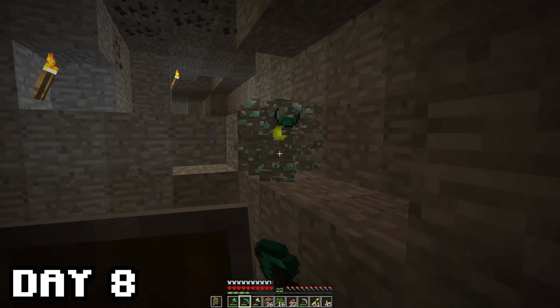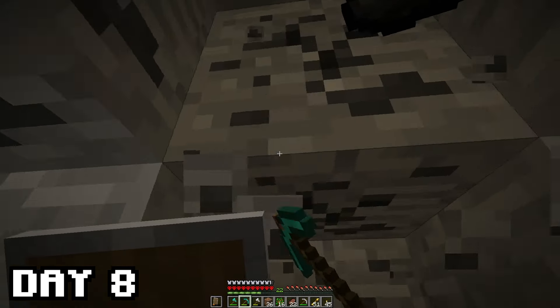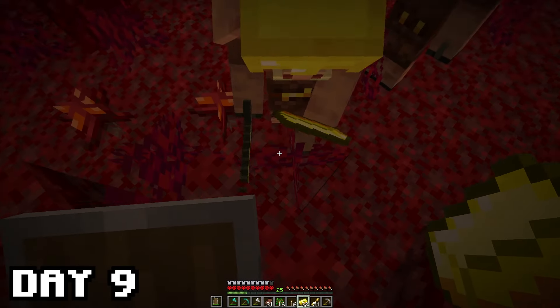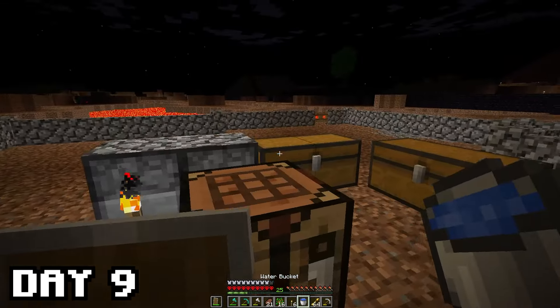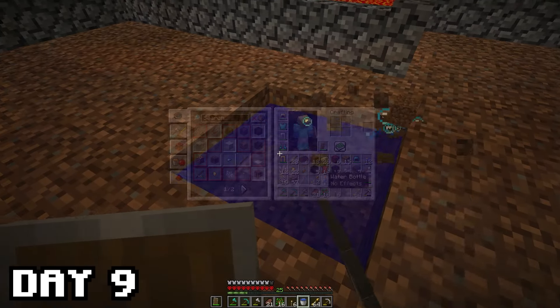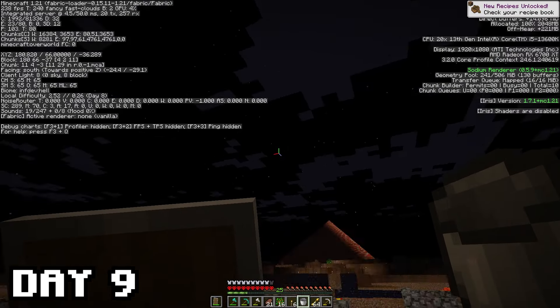During day 8 I went back to mining and managed to find another cave, which means another 40+ gold and tons of other resources. After smelting everything it was already day 9, and I went back to the nether to trade with the piglins. This time I managed to get 3 water bottles with this batch of gold — enough for infinite water. And here we go, I finally have infinite water. A big achievement in this world.